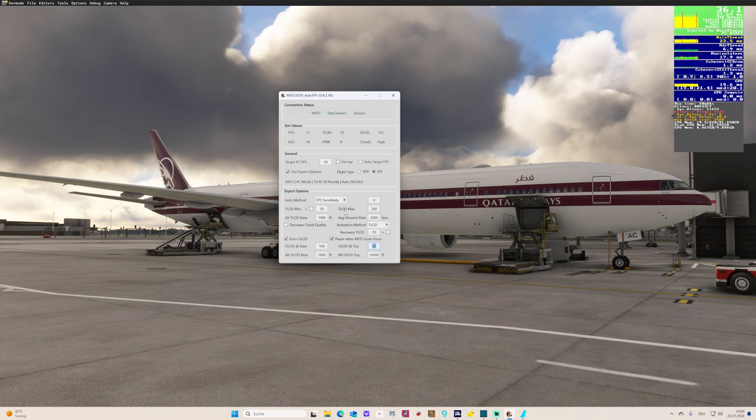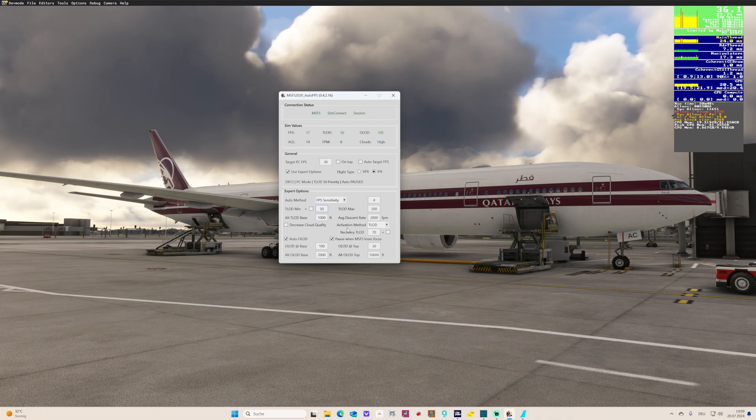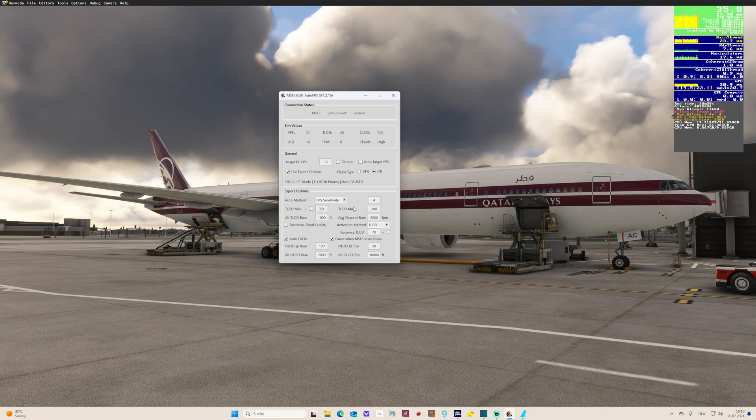The values change dynamically during flight. Object level of detail starts at 100 at ground level and decreases down to 30 at cruise level. Terrain level of detail is the opposite - at ground it's 50, and climbing to cruise level it increases to 200. In an area like Heathrow where you don't see much terrain, you could go even lower like 20 or 30, but 50 is a good compromise if there are mountains around. Terrain level of detail goes up to 400 in the sim, but 200 gives really good values already.